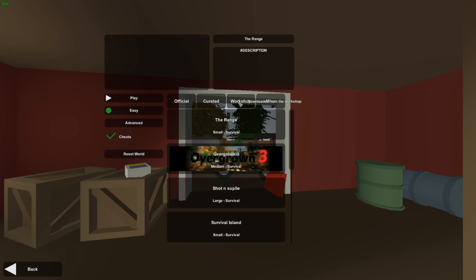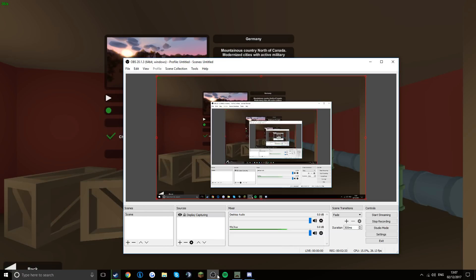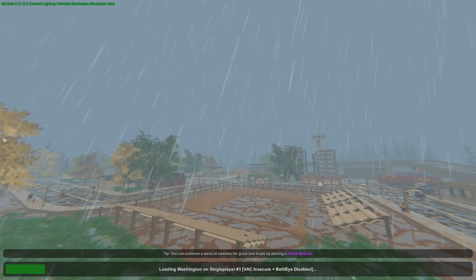So the thing is, you just go into single player. I'm not really sure if it matters which map you pick, but if the server is Washington and it's modded and it's freezing on queue position one — like you get in and the screen freezes — just go on to Washington, or whatever map it is, and let it load.